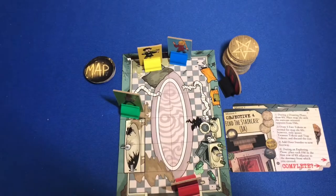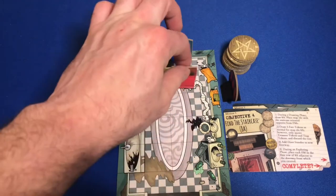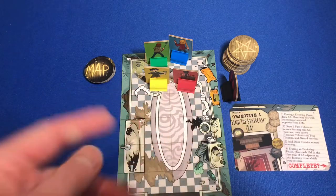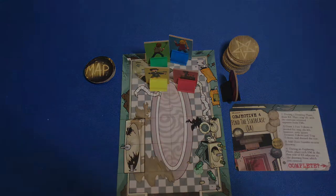All right, so with that out of the way, we're all set to continue. We're going to move into our next room and do our exploration phase, then into our drawing phase. Do you think our family members are going to be able to find the staircase, and will they even be able to save Richie? To find out, I need you to meet me at the table.